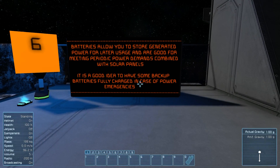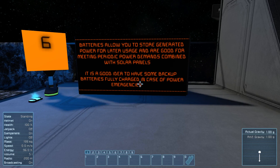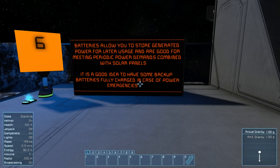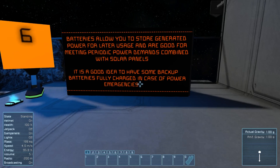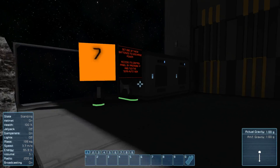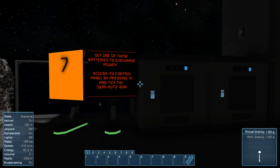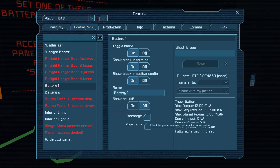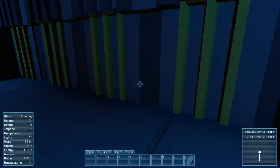Batteries allow you to store generated power for later usage and are good for meeting periodic power demands combined with solar panels. It's a good idea to have some backup batteries fully charged in case of power emergencies. Set one of these batteries to discharge — access the control panel, hit K, and that's enough to get this back on and running.